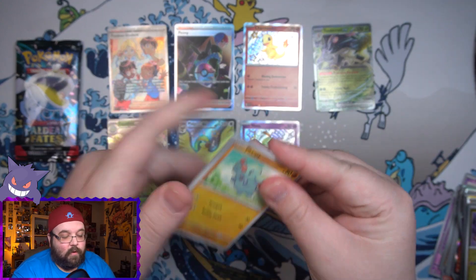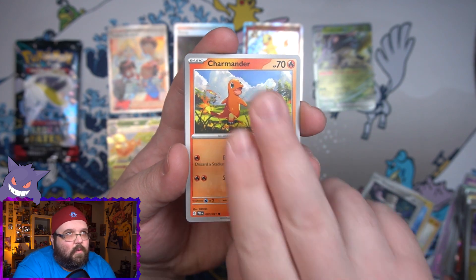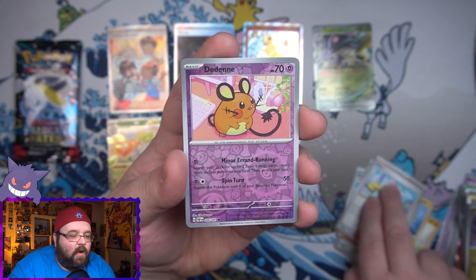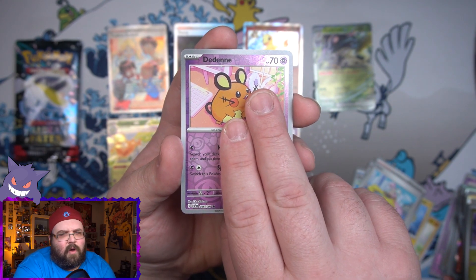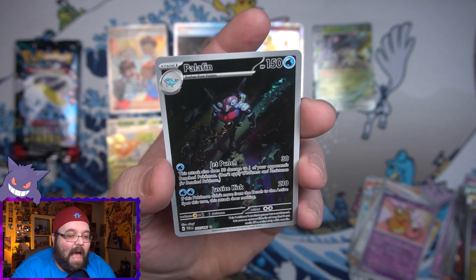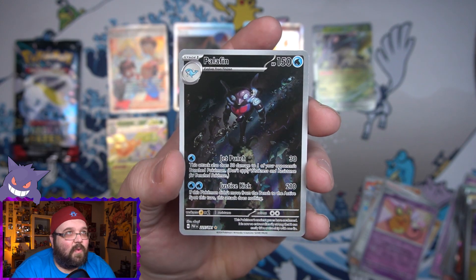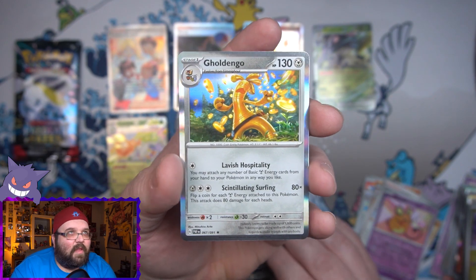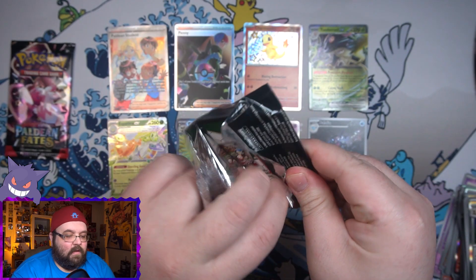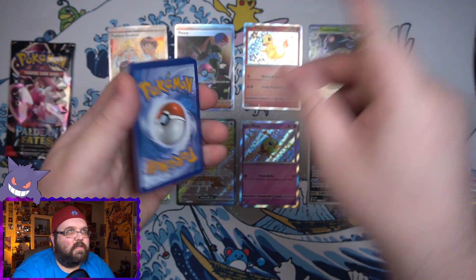Three packs left - seven hits now. Two more and we'll match the first ETB, three more and we'll pass it. We got Chimecho, a Charmander, another electric generator, the grappling Octopus, the Diancie reverse - and there is something behind it - we've got another illustrator rare: Palafin this time! That card looks nuts, so menacing. I like it, very cool card. And we got the gold guy on the end. This box is shaping up to be even better than the first.